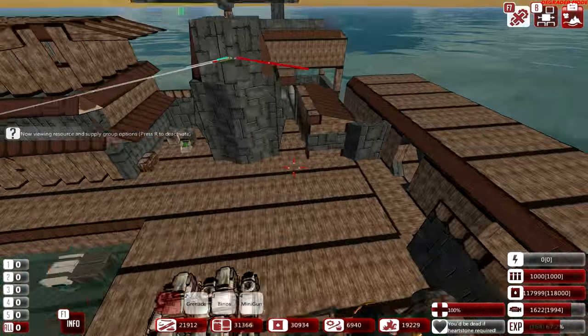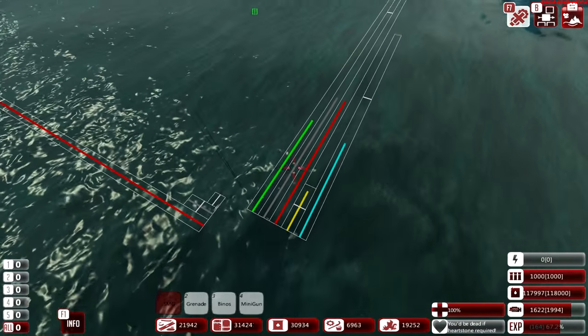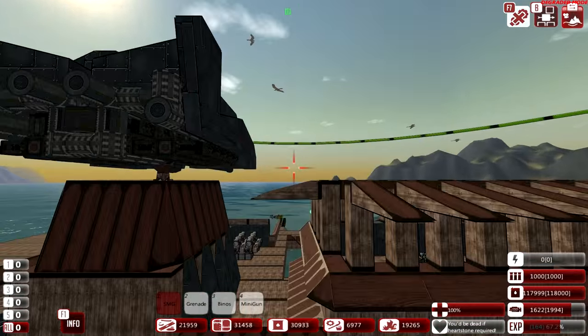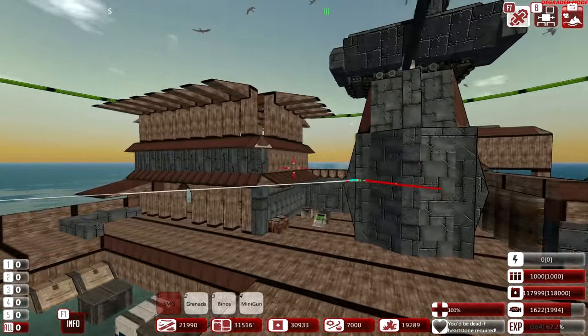Let's press R to see what we've got here in terms of resources on our fortress. Looks like we've been mining pretty good — we've got fuel and all types of stuff. There are our parts — that's the lowest thing right there, so we'll build a scrap smelter somewhere. And these are our oil tanks too. We've got to put our resources together in an armored room.